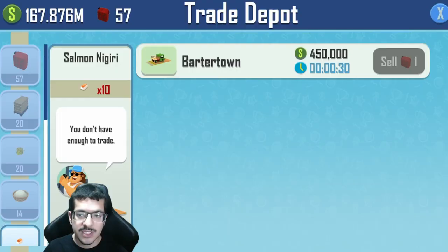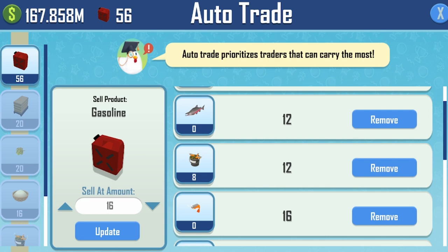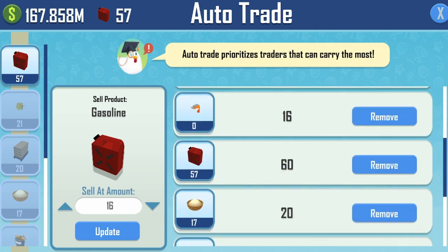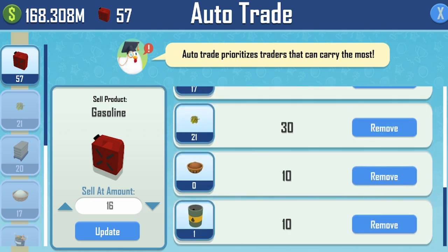I'm using a trade depot to sell everything with only a 30-second trade time. My auto-sell setup: salmon nigiri at 10, salmon and fish chum at 12, shrimp at 16 — set this way because I run two seafood warehouses with a storage capacity of 40 so it never jams. Gasoline auto-sells at 60 to ensure I always have space for crude oil the power plants need. White rice at 20; running two storehouses gives 40 storage capacity. Seaweed sells at 30 to ensure space for husk rice, which auto-sells at 10, so silos never get jammed.